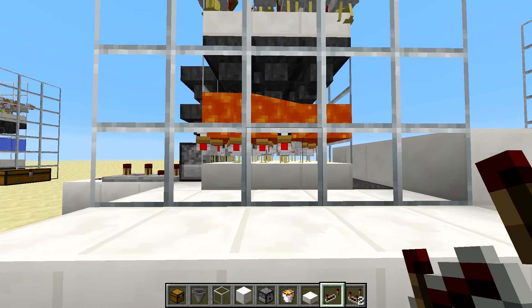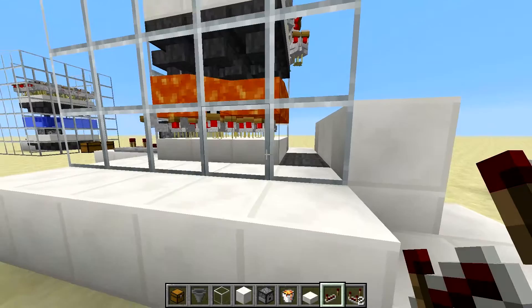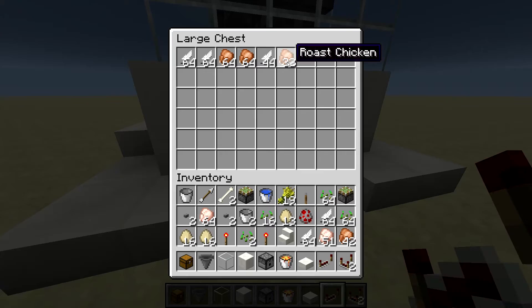Baby chickens have small hitboxes that are not burnt by the lava, but as soon as they grow up into full adult chickens they burn and die, and their loot is collected into these hoppers that are underneath these half slabs and they make their way down into this chest. As you can see we've got roast chicken and feathers.